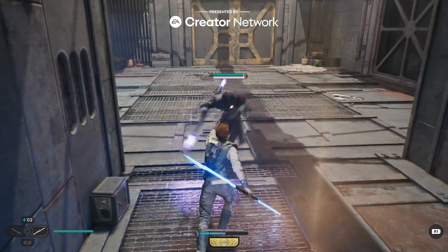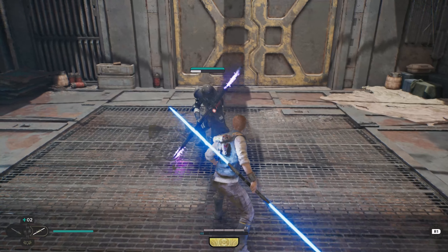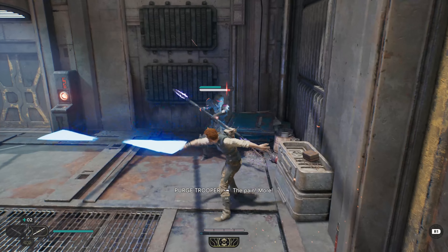Most enemies in the game, you can use your force pull, pull them towards you, throw them into another group of enemies or off the top of a building. However, a certain set of enemies will resist your force pull.